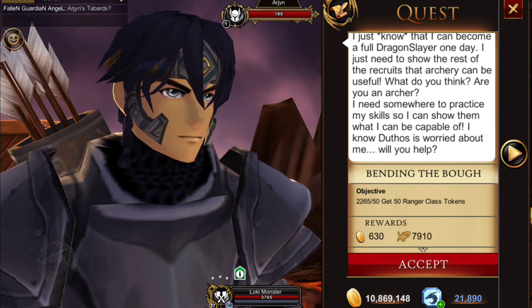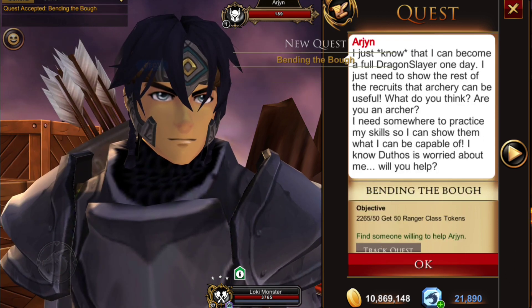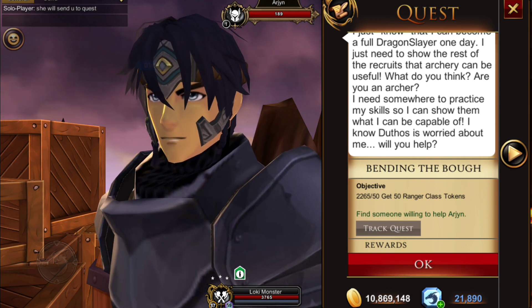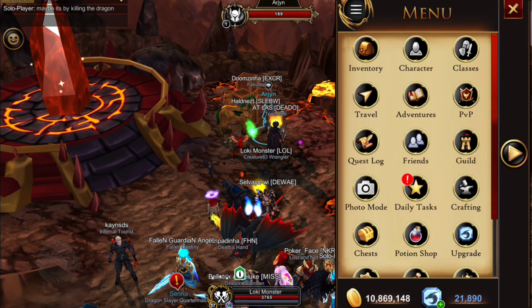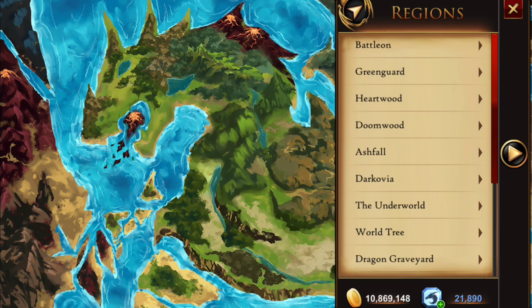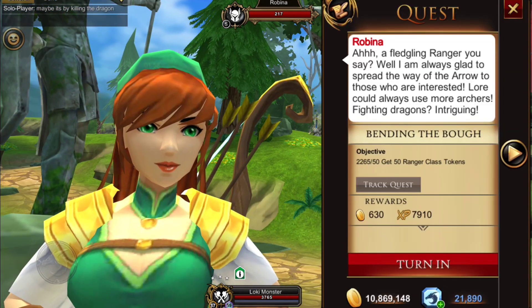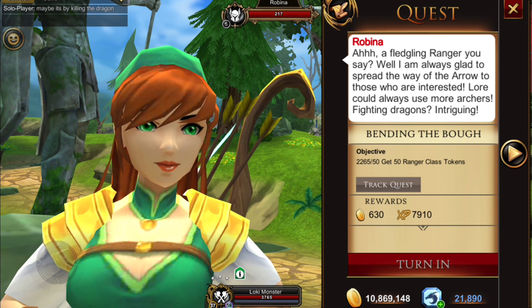I do already have tokens for this, but I'll show you briefly how to get them in case you haven't unlocked your ranger class yet or if you don't have any tokens. We're going to use the travel menu, then head to Green Guard forward to see Robina the ranger class trainer. If you have 50 tokens you can automatically just hand in this quest and not worry about doing the class training.